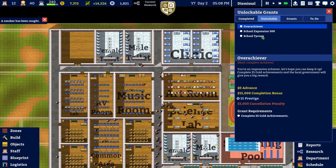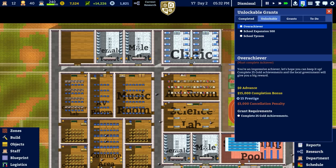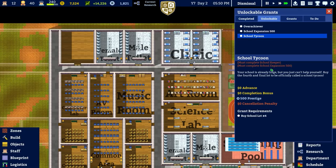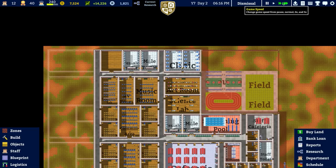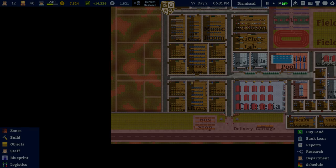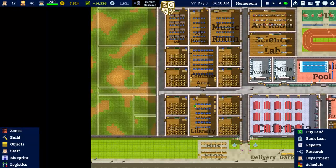In terms of unlockables there's overachiever, school expansion, and school tycoon. School tycoon requires completing school keeper and school expansion, and school expansion is 300. That's just get more students - understandable. We're going to get 14 grand tomorrow, enough to probably put the wall around here and put some doors in. Do I get another running track? It's possible we can get another runner.